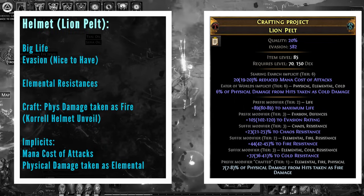We'll start with the helmet, and I recommend you go for a Lion Pelt because it's the biggest evasion base that you can get. You want item level preferably 78 plus, and the stats we're looking for are big life and then resistances. Along with this, we want an open prefix to craft physical damage taken as fire — this is unlocked from Corel in Syndicate and is very useful for our defenses since we don't have any physical mitigation. For your implicits, just rolling with lessers is fine. You want reduced mana cost of attacks with Exarch, and with Eater of Worlds you want physical damage taken as either cold, fire or lightning.